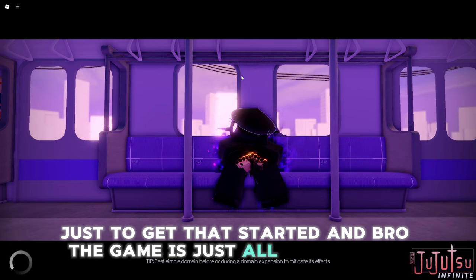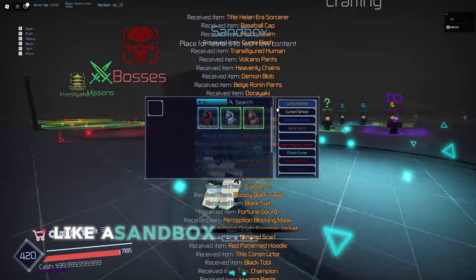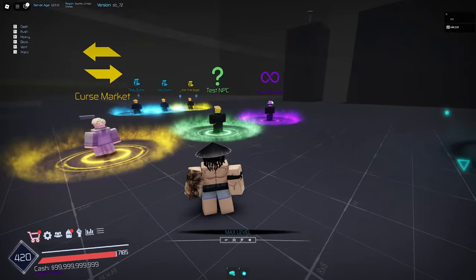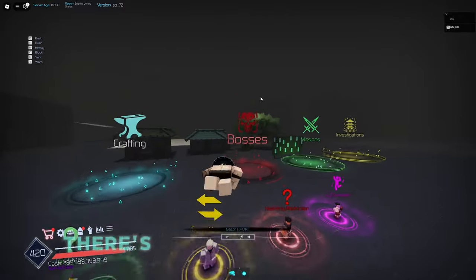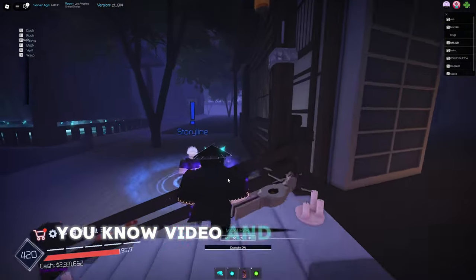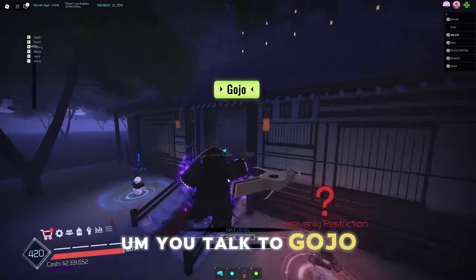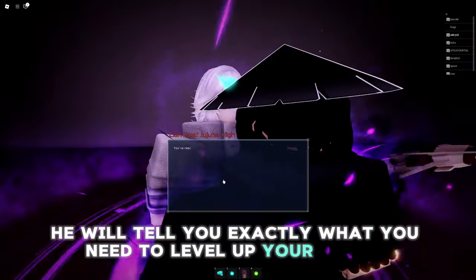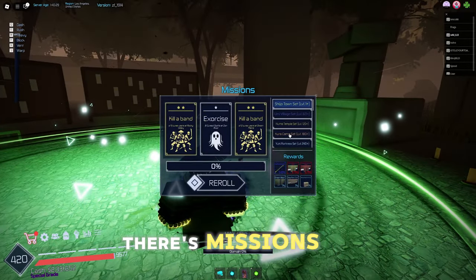The game is all-around fire — even the loading screen. You also get a sandbox to test out abilities so you know what you want to use. There are story missions too, which we're not gonna show in this video. You can also level up your grade — right now in special grade you talk to Gojo, who's located inside here, and he'll tell you exactly what you need to level up your grade. I like the fact that they added that system.